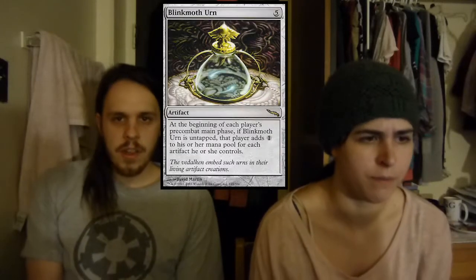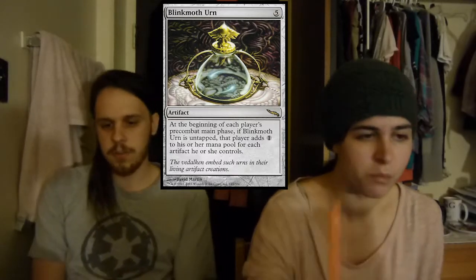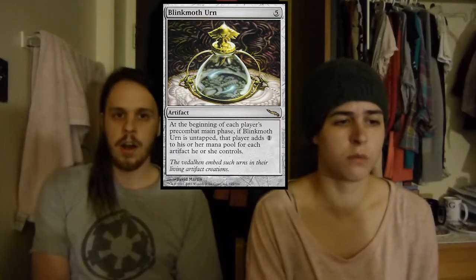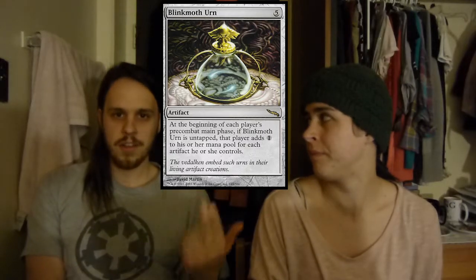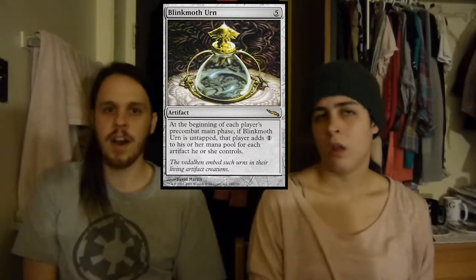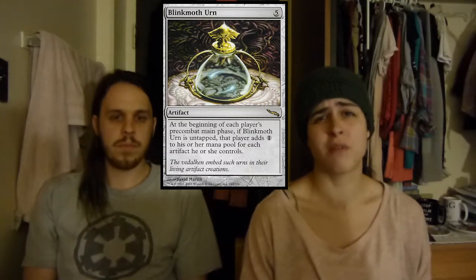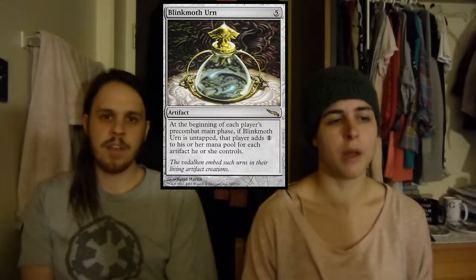Then we have Blinkmoth Urn. This will help you more than it will help any other deck, because it's at the beginning of each player's main phase, so it does help your opponents. You get one mana into your mana pool in your pre-combat main phase, but it only works on your first main phase for every single artifact you control. So with the Darksteel Citadel, Sol Ring, and more than 60% of the deck being artifacts, it's great. You'll typically get eight plus mana from it.